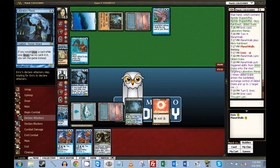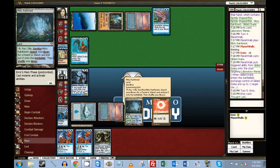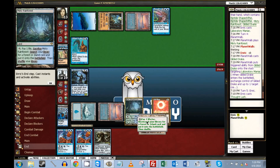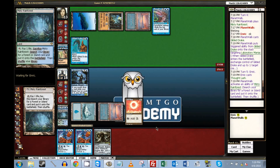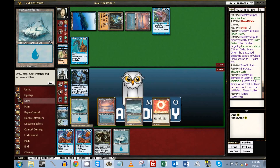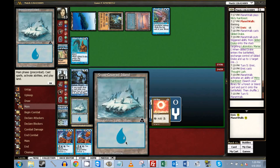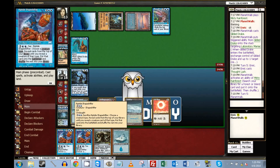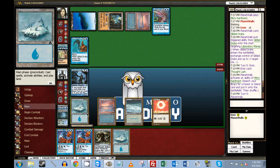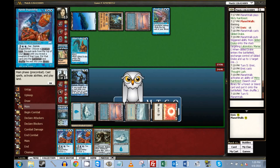He decided he's gonna keep that back to block maybe. He doesn't know what to do. The question is: do I want to crack this so I don't draw land? I'm going to be dropping this almost no matter what. Let's crack this, find our Tundra. We drew a land anyway. I don't think he knows about the Worm Coil Engine. He's not playing Daze, he's playing Force. Let's play Riptide.